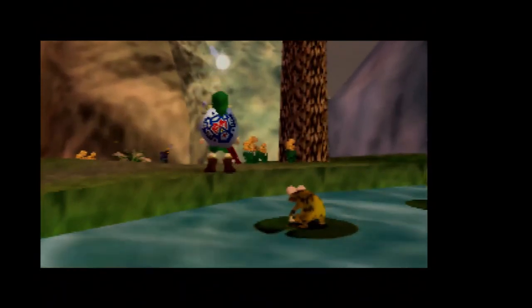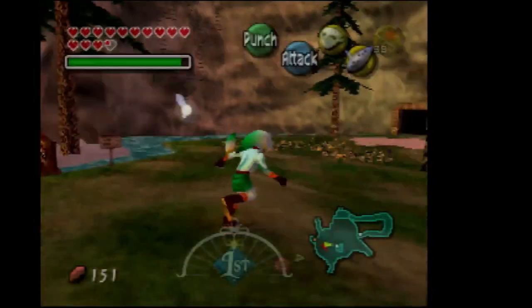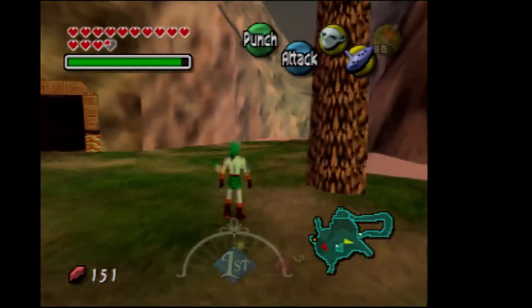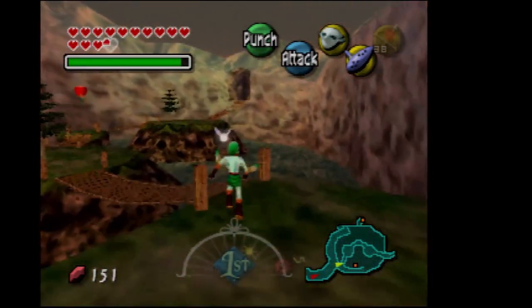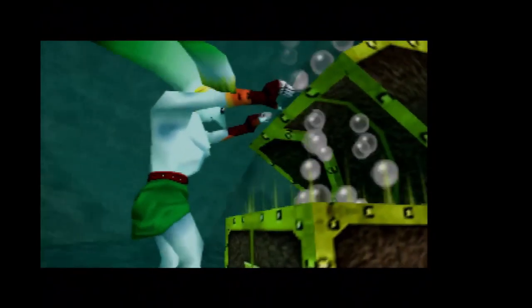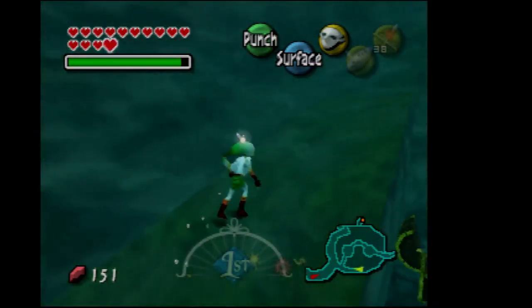Welcome back to Majora's Mask. Last part we got the giant's wallet and did a couple side quests. I fought Goat off-screen because there are a couple more side quests we need to do. You can only get this heart piece after you fight Goat. If you put on the Zora mask and go into this body of water right here and open this chest, we get a piece of heart.